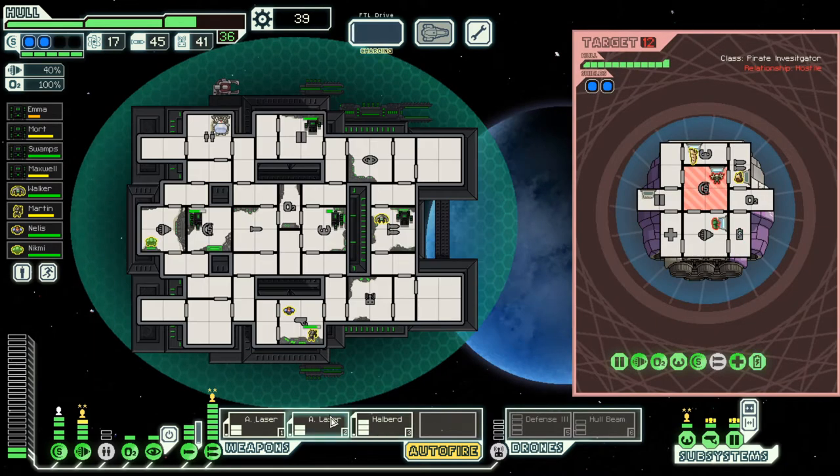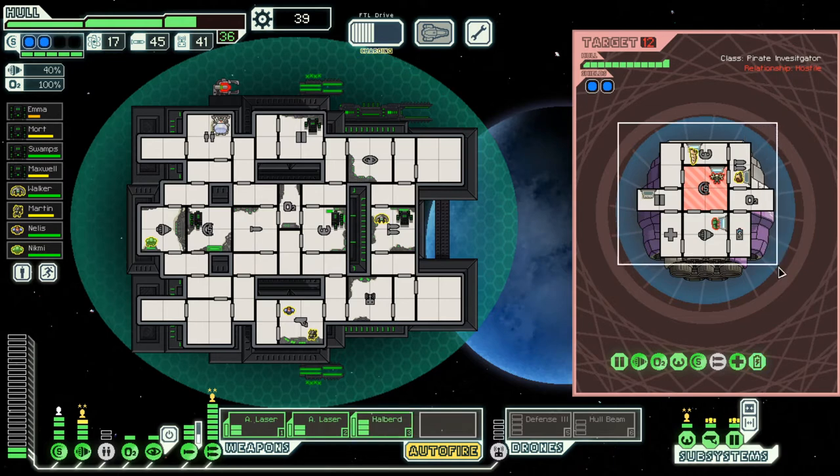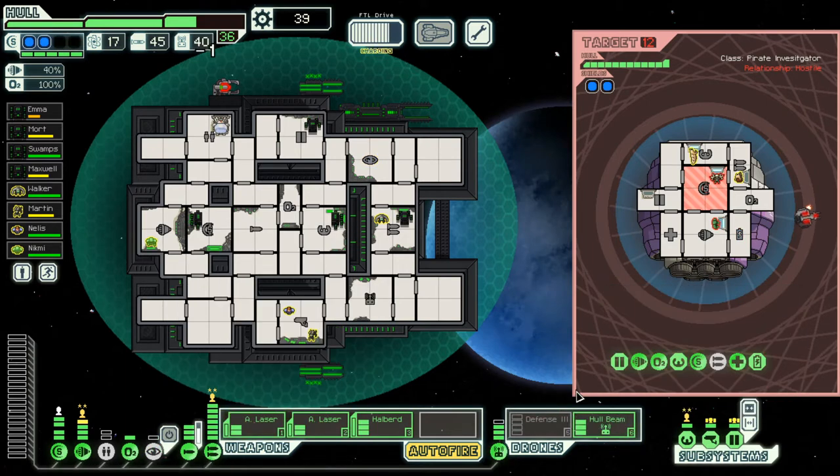Nothing to do really, except — guys, you forgot to bring weapons. You can power that battery all you want; it doesn't help you if you forgot to bring any kind of weapon. Let's go ahead and boop this up. It's pretty slow — actually, we could get a crew kill if we're a little patient.